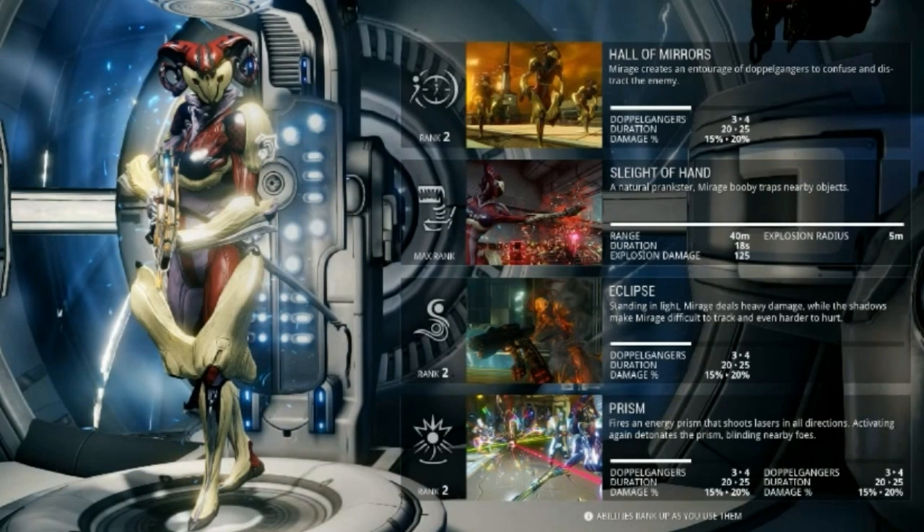This is going to be a good thing because there are warframes who have good first abilities but better secondaries, or you want to fit in a certain mod, and that means having to sacrifice one of the abilities. This is why Nova is one of the only ones I kept all four on — I like using all four of her abilities. Most of my other frames have had some formaed out and I've always regretted that because it shortens the use of that frame.